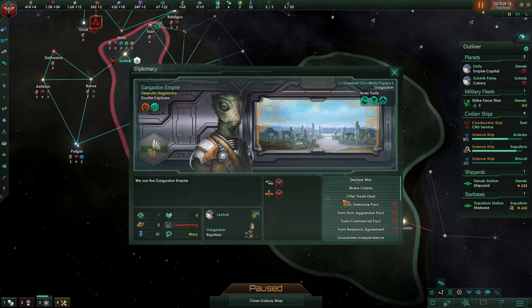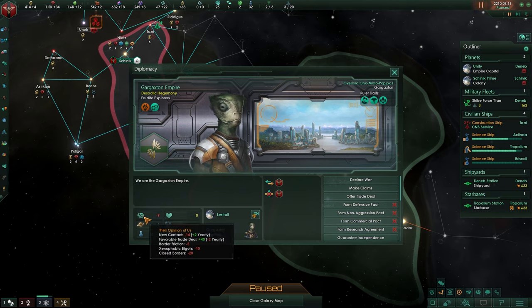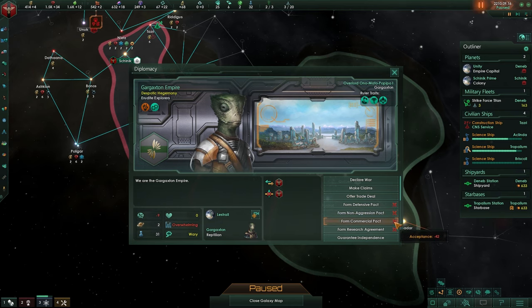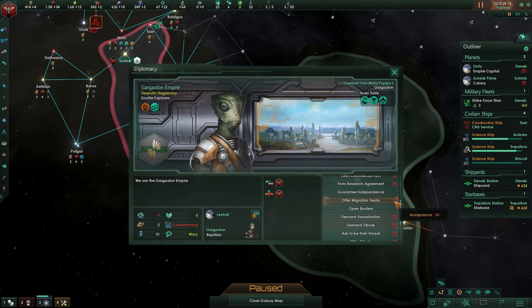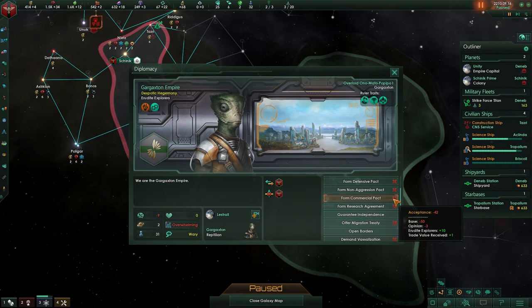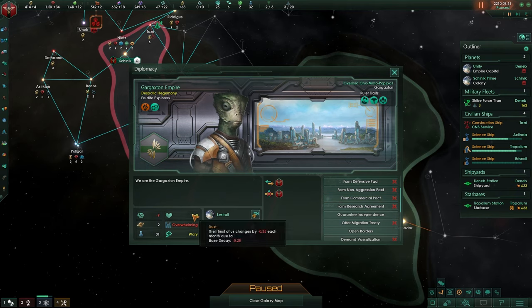So we could easily trade our way into his favor. What you want to aim for with your trade deals - if it is possible, some are just way too far into the negative to do anything about. What you want to be focusing on is a commercial pact - acceptance is negative 42, which is the lowest one out of all of the options. The commercial pact is first in line, it's easiest to obtain, and this is true with all empires you will come across. Getting this guy on your good side will start generating trust.